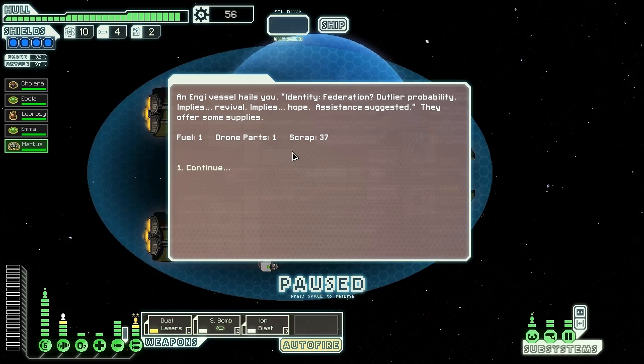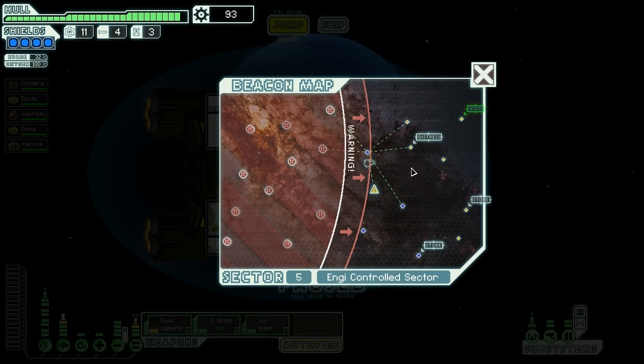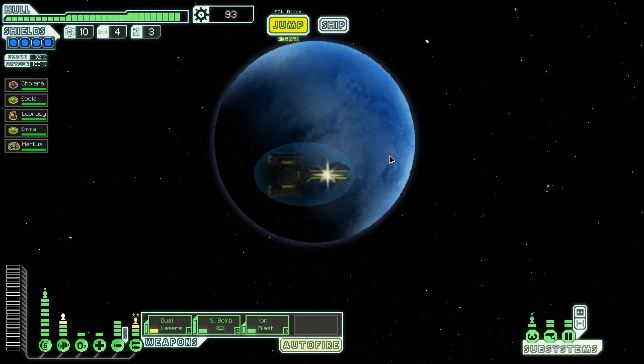An NG vessel hails us. Identity: Federation. Outlier probability implies revival implies hope. Assistance suggested — they offer fuel, drone parts, and 37 scrap. If you have an Engineer in your crew, sometimes you get a blue text option that gives you more free stuff, like a weapon or crew member. No luck this time though. There are a lot of NG dialogues that only sometimes show up — I don't really know what determines whether they do or don't.